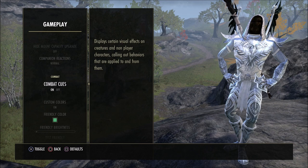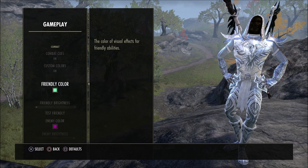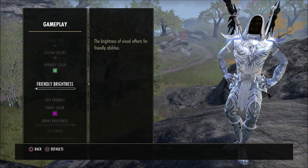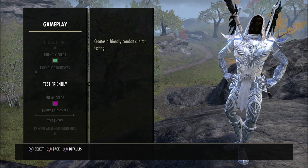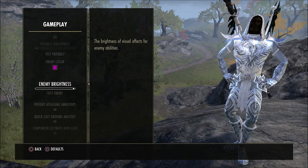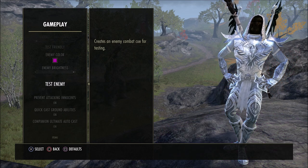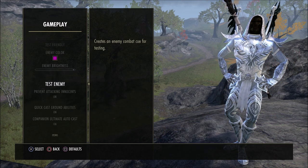When it comes to combat cues, I have these set to on. Custom colors set to on. Friendly colors are a mint green turned down all the way, so whenever a friendly ability is out, it looks like that. Enemy color is pink, turned all the way up, so whenever an enemy puts out an ability it's going to be that color. That way you really know to get out of that area. Pink stands out very well in my opinion.